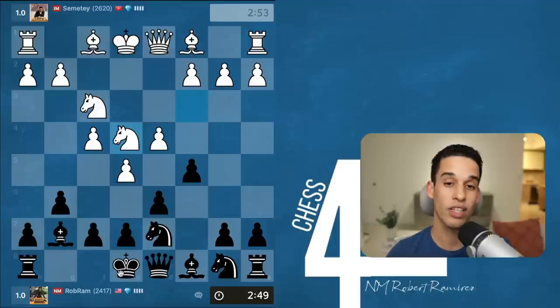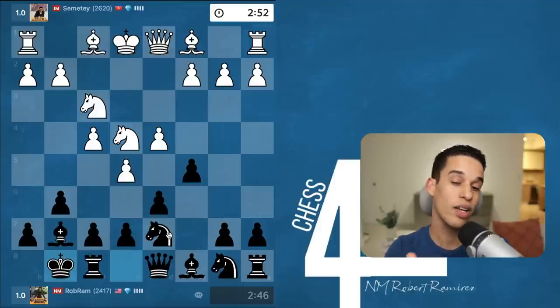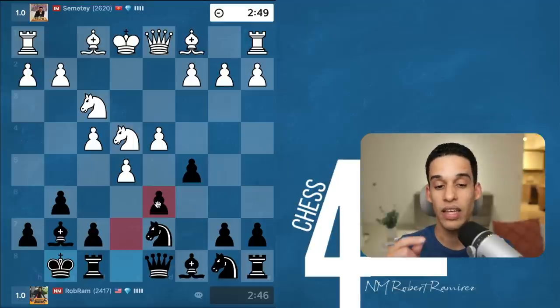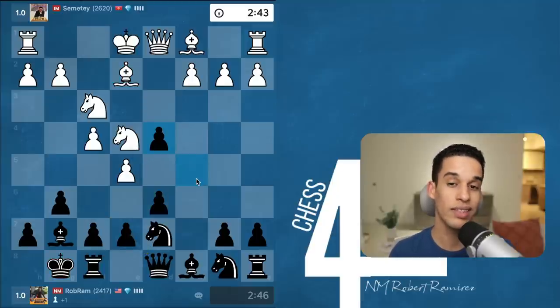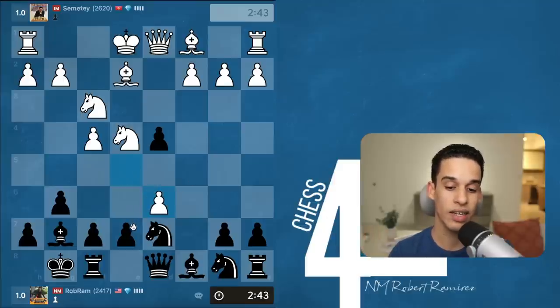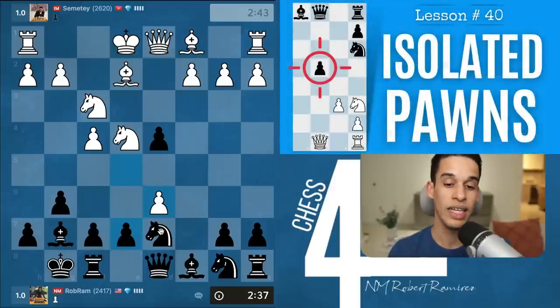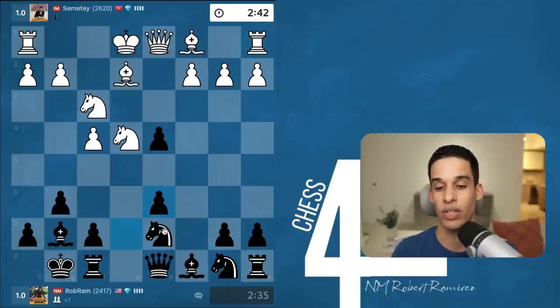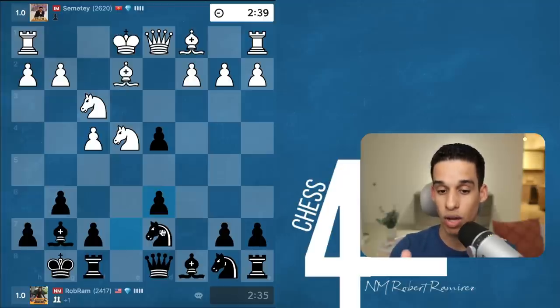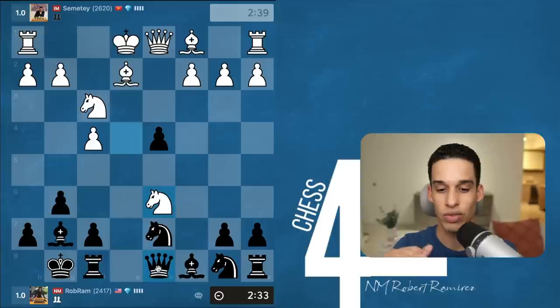My opponent did something that is not theory, so I had to ask myself how I can take advantage of it. I decided to just castle. If they take on d6, I take back, and if the knight takes again I have queen e7 hitting the king in the center and hitting that knight on d6. So I decided to just take in the center. Notice that I'm being left with an isolated pawn, but that pawn is going to be pretty advanced — already in white's territory, limiting the white pieces.